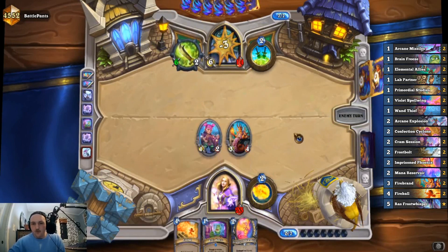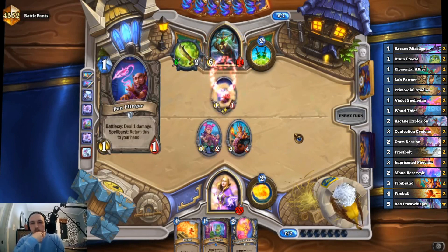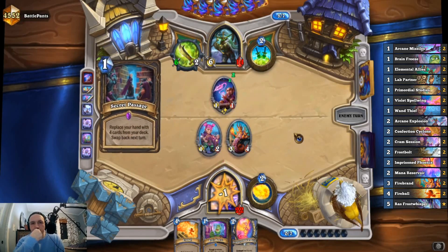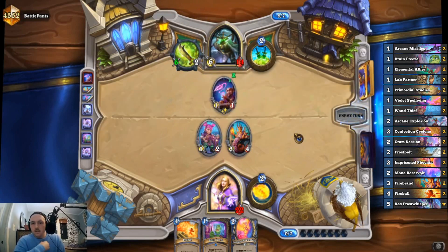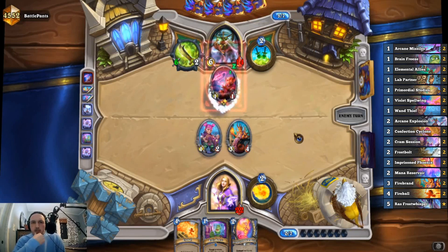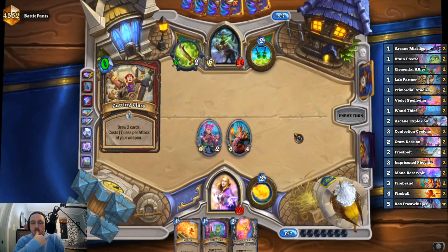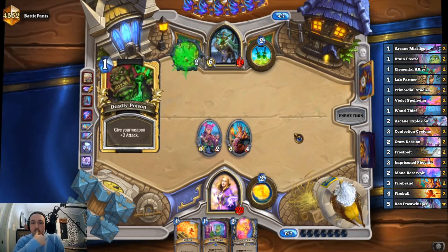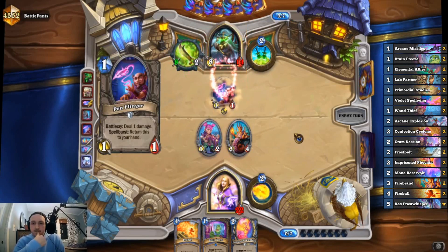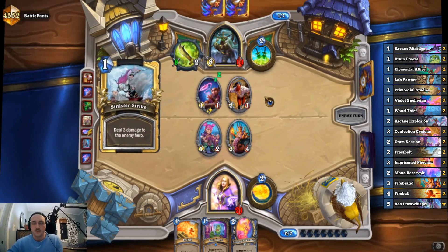That said, we're four off lethal right now and our hand doesn't do a ton of four damage — we're gonna take some damage. What's the best top deck? Frostbolt — Frostbolt is the best top deck right now. Jandice could be good if she gives us a taunt. There's gonna be some damage — Nitro Boost on the Deckhand. Sinister Strike — nope. We're taking some damage and we're at eight health, so we need to kill them next turn or we lose.